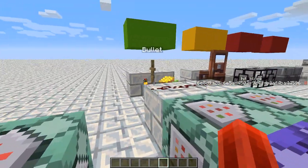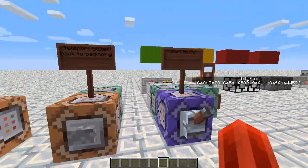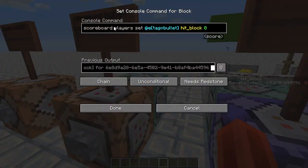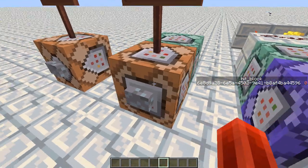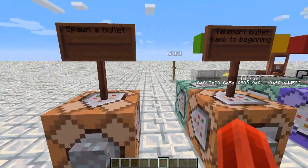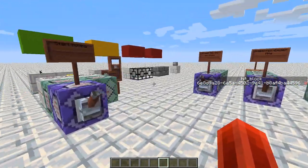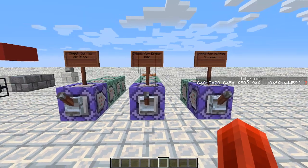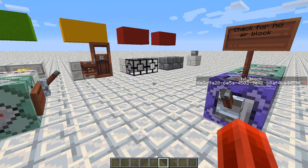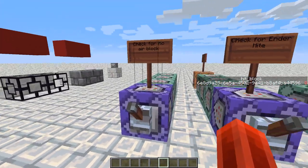So as you can see, if I flip it on, this will start moving to the right. This one just resets — it teleports the bullet back to the beginning and also sets the hit block to 0. And here I can summon a new bullet if I want to. Alright, so I've got three different methods set up — 1, 2, and 3 — and I'm going to show you each one to explain what sort of thought process goes into making this.